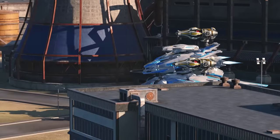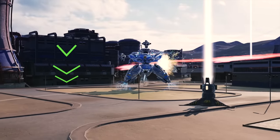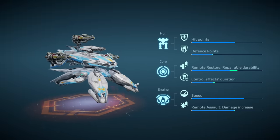Sirius' passive, Diffuser, helps it stay on the move. It reduces the duration of incoming suppression and lockdown effects. Upgrading Sirius makes the passive more effective.